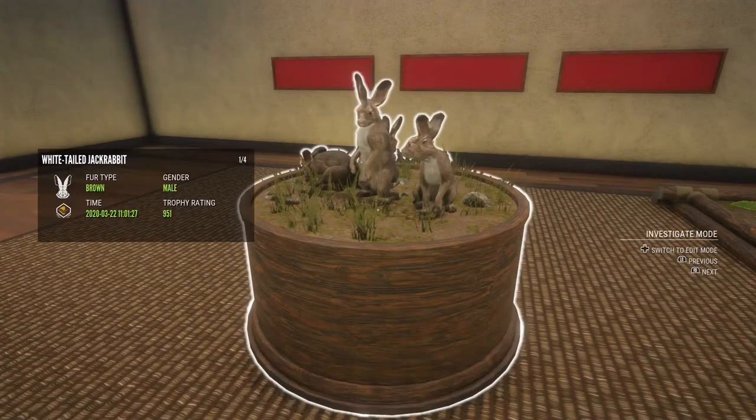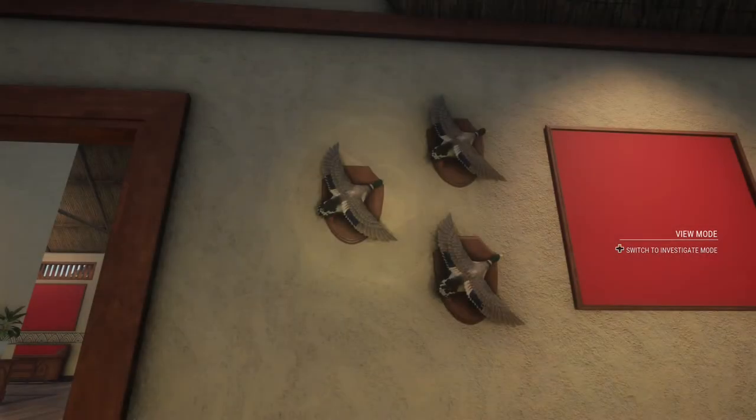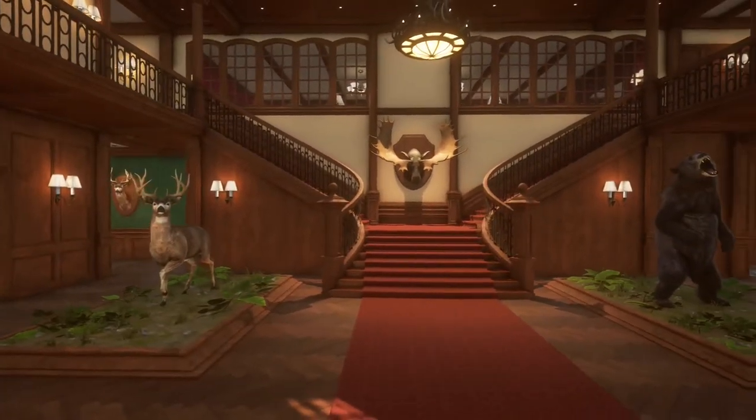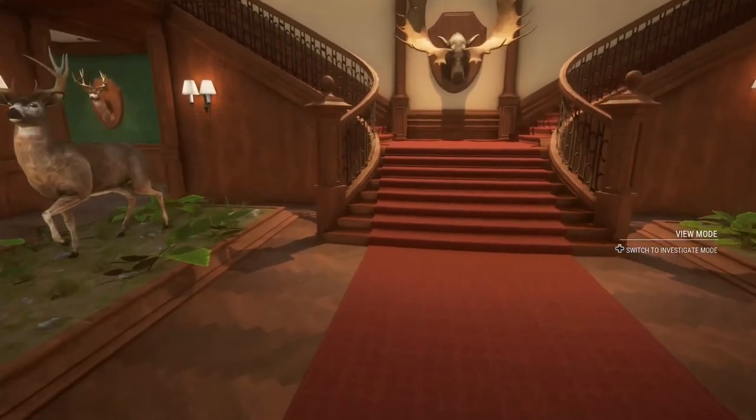As you can see, we are starting off with just some diamond rabbits from episode two and the mallards from episode three from the time we spent on Layton Lake. You'll notice that the level five blacktail from episode one did not make the diamond cut since it only scored a gold. But now here's our newest addition.